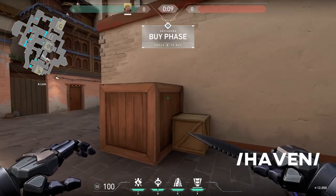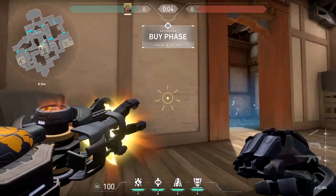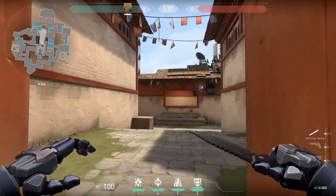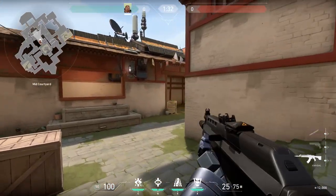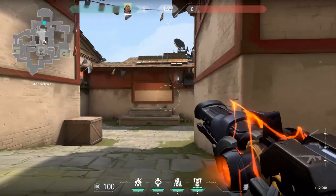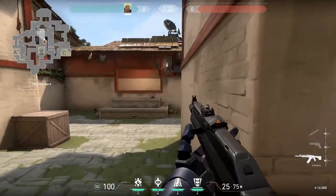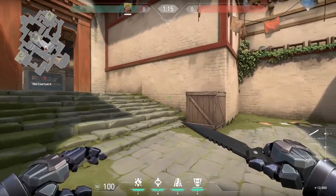The third and final beta map is Haven, and it's where Breach is currently weakest — there are three different sites to protect. I'd recommend going C or B; he's not very helpful on A. At B, especially in mid to late rounds, flash their window to stop a sniper or slide through the wall to blind their sniper and any garage push. Your aftershock can maybe get someone in the window, but mostly you're flashing and halting their push, maybe using fault line if you know they're coming.